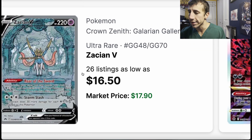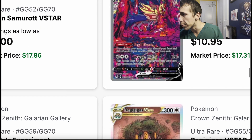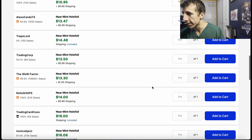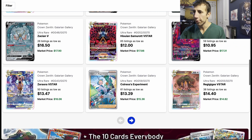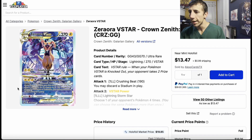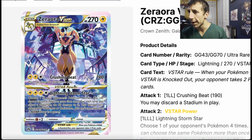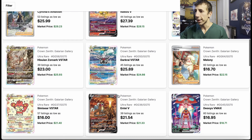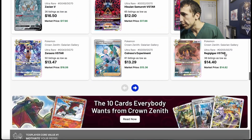You have Zacian here, and Zamazenta — look at these arts. These ones, the prices are not as bad, going down to the $13 to $15 range, so those are not bad. If you want to buy them now, go ahead. But maybe wait a little bit because they're going to stabilize — drop a little bit lower and then stabilize in price. Zero or V-Star — another great art at $15, but it's going to drop, so just watch it.